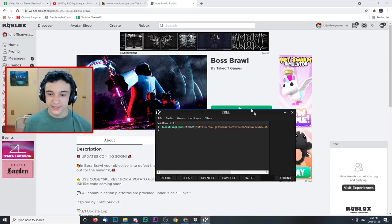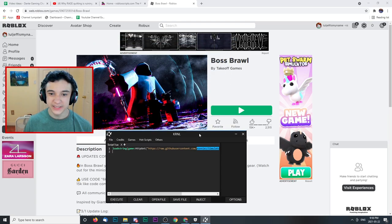But come on, bro. I'm Dante Gaming, I can do what I want. So to start off, I have a script for this game called Boss Brawl. Basically, there are guns in this game that cost real money, and this script should get me everything for free — at least that's what it says on the title. We're going to start with this and see what happens.